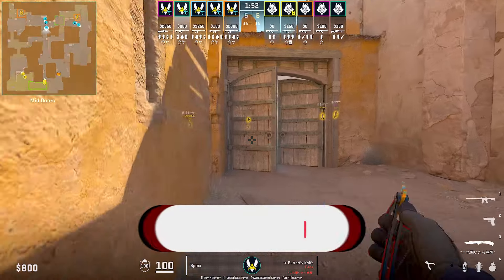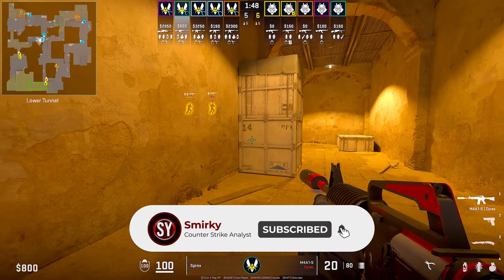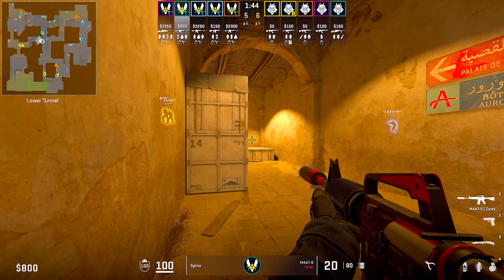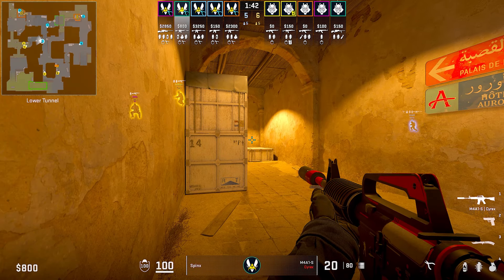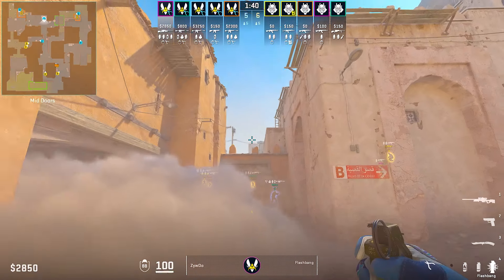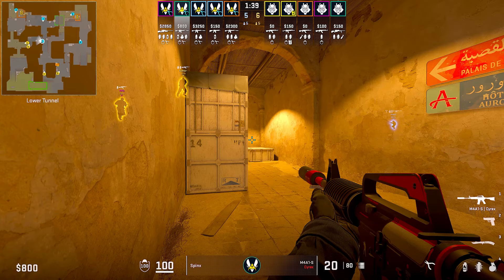This video isn't based around riflers, but I will showcase what Sphinx does in this round. Sphinx is just gonna quickly go lower, where he will wait for any T players to come to him. This is a little bit risky as Sphinx is isolated, so Zyru will flashbang mid, allowing Sphinx to peek out, get a kill and fall away before being isolated.